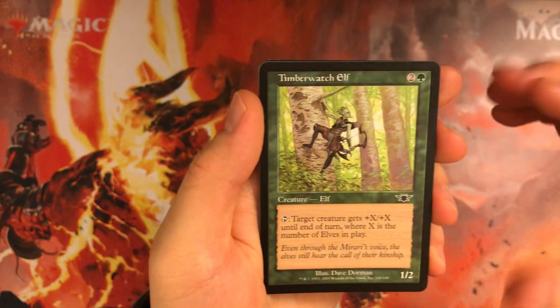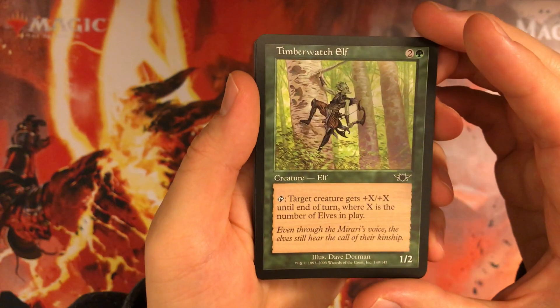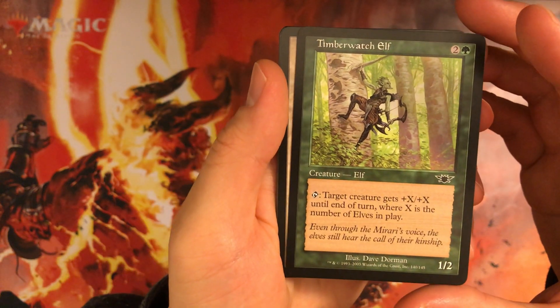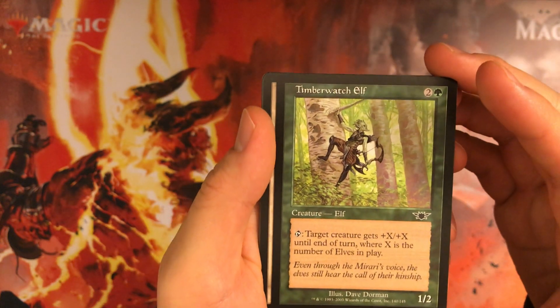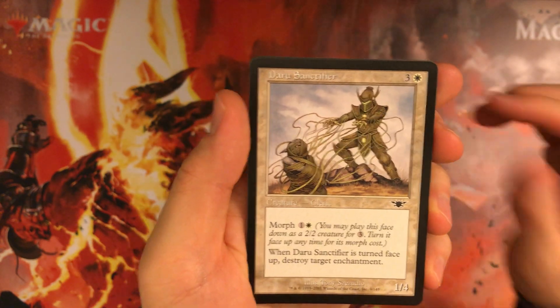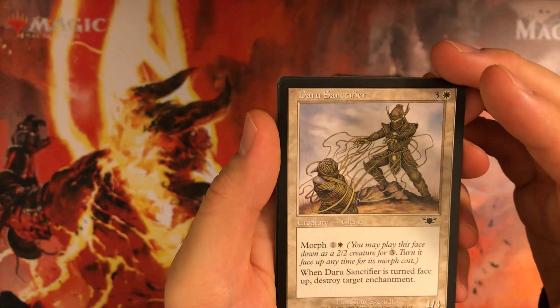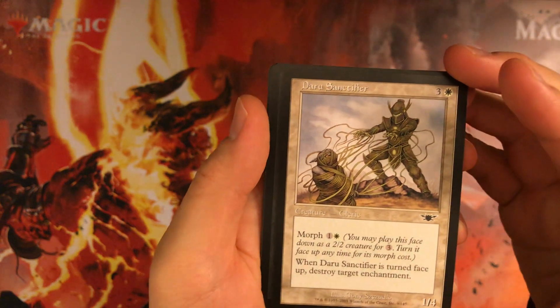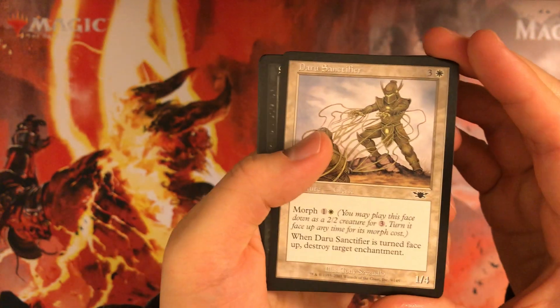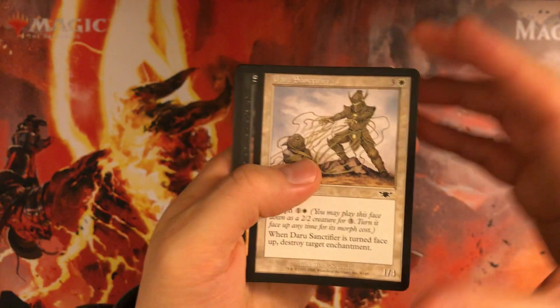Timber Watch Elf: 3 mana 1/2, elf payoff — most of the time just a 3 mana 1/2 that gives something +1/+1. Not great in a chaos draft. Daru Sanctifier: morphs for 2, but it's a 4 mana 1/4 that destroys enchantments — not really what you want.